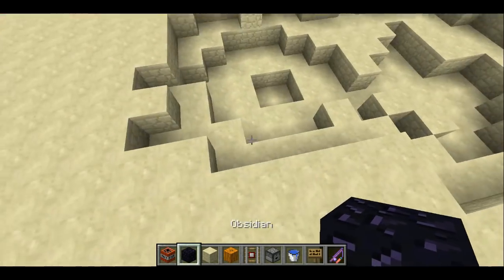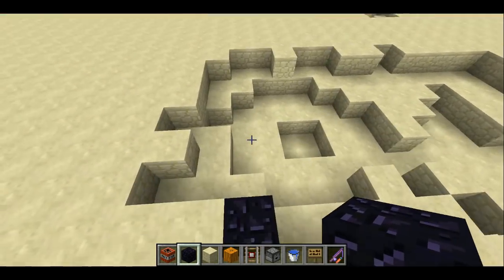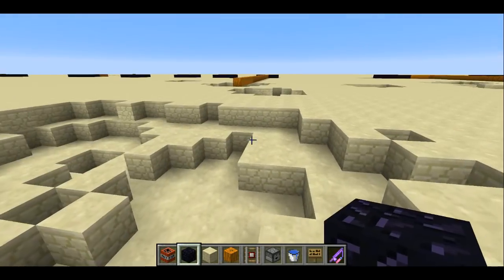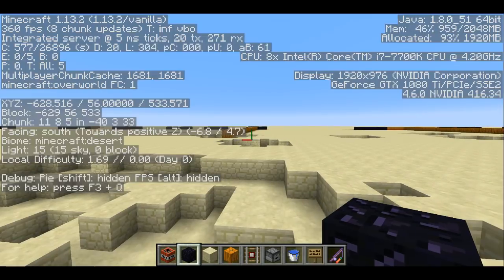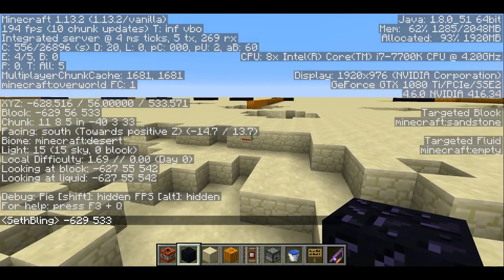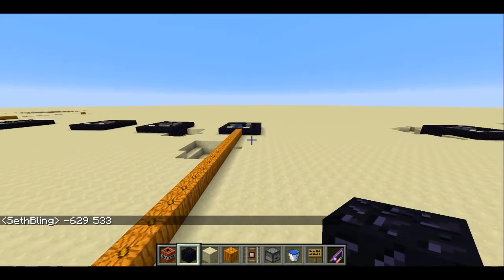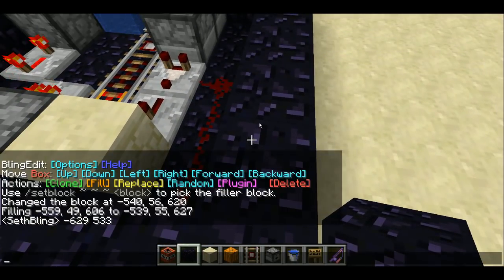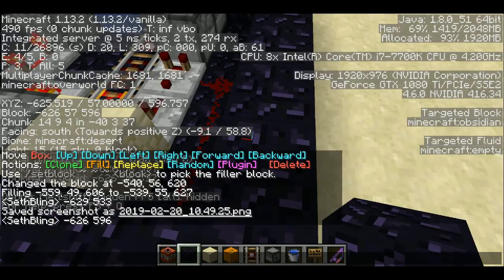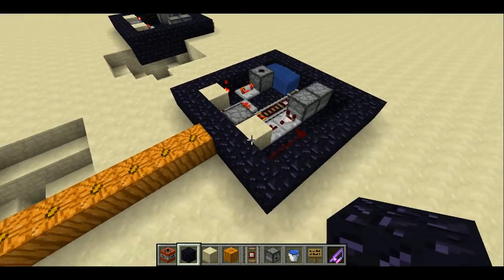To measure the score, we take the block with the highest city block distance. The easy way to do this is you press F3, write down the coordinates — negative 629, 533 — then go over to the nearest obsidian block, which is this corner, at negative 626, 596. In the X coordinate that's only a difference of three, and the Z coordinate that's a difference of 63. So 66 — you just add those two numbers together — 66 would be the total score for this one. You can fire it as many times as you want to try and get a new high score.